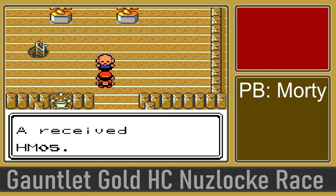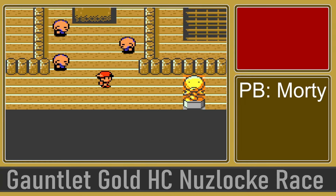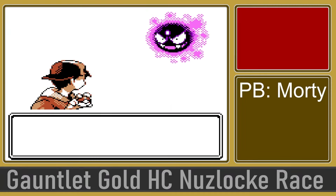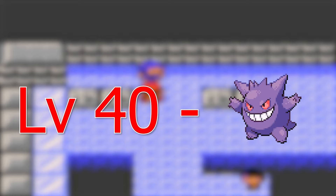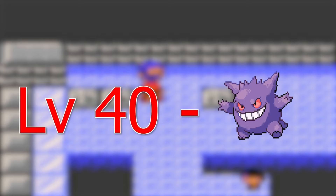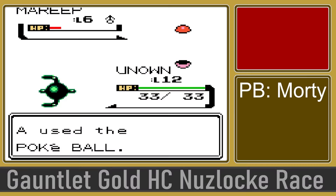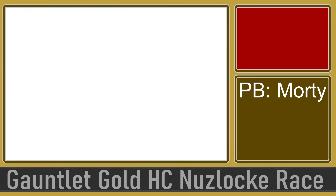Now we can move forward, but not without a quick pit stop to pick up the Flash HM and a couple of items in Sprout Tower, as well as a Gastly, who with its Normal and Fighting immunity can be handy. Trades go to level-ups in this game — a nice touch to make a lot more Pokemon available, including a certain spoon-wielding behemoth we'll get to later on. We also get a Marill heading into Union Cave, a Geodude, and Ilex Forest gives us an Oddish.